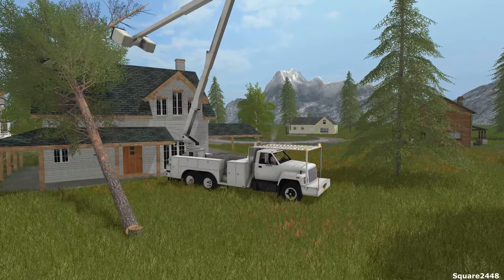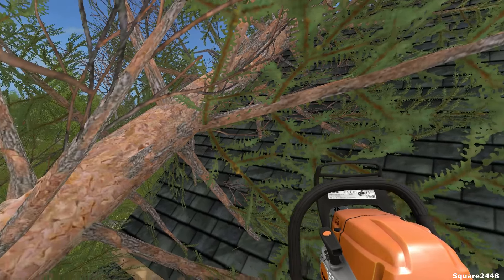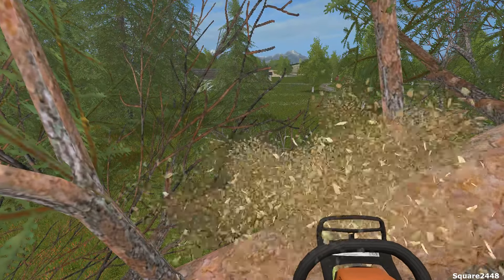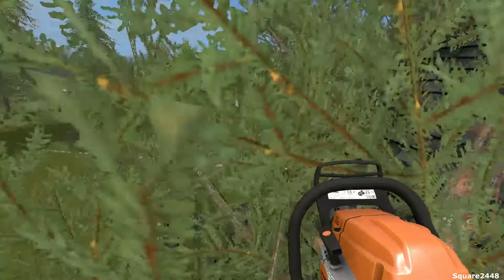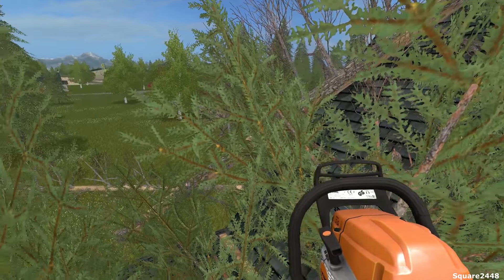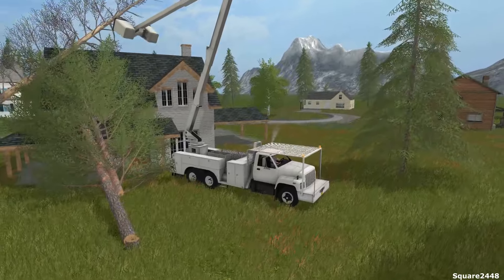Right there looks good, so let's hop back in the bucket. We are up here in the bucket — we'll move over here and cut this one. Let's hope this kind of falls off the roof; if not, we might have to call in a crane to move it out of the way. But it looks like it just fell off the roof, which is good. We'll get down into the truck and move it.